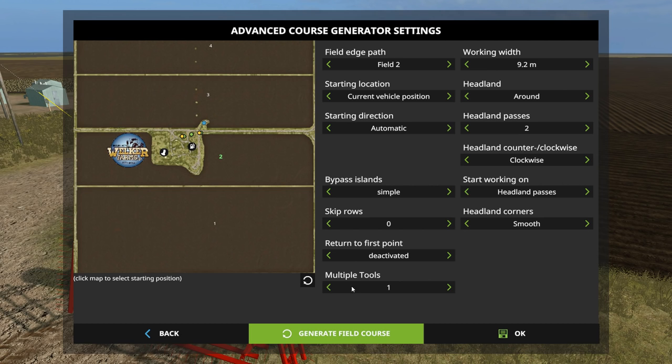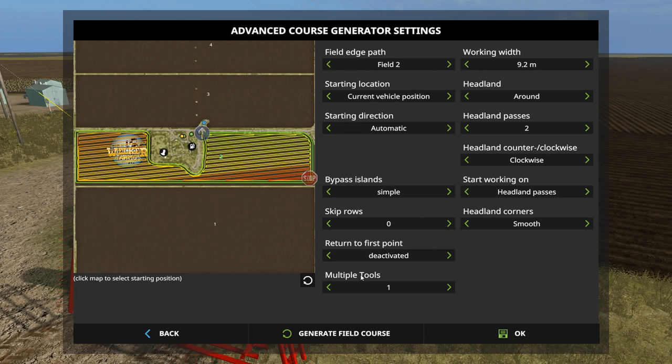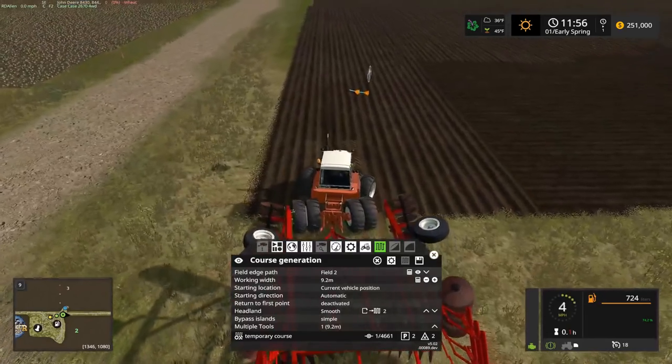It might take a moment - fairly good sized field. There we go - that's the course it comes up with. Interesting - it's actually going at a diagonal, I find that rather interesting. The stop point is down in that corner. I guess with this type of course it assumes it's not going to miss anything or run into any of the main farmyard area. We'll see how this goes - it's been a while since I've used CoursePlay.